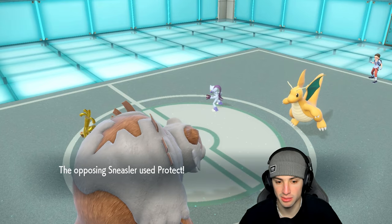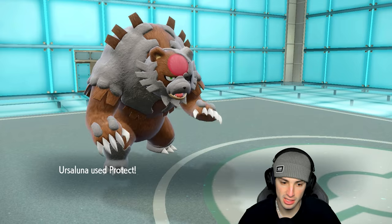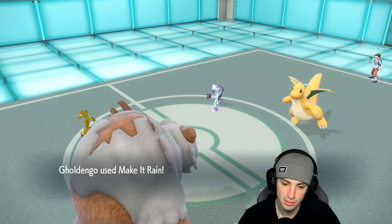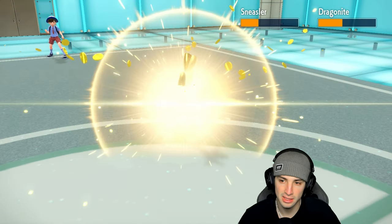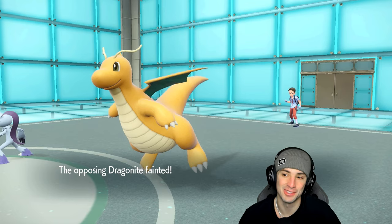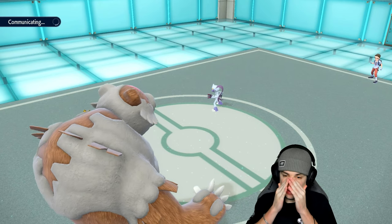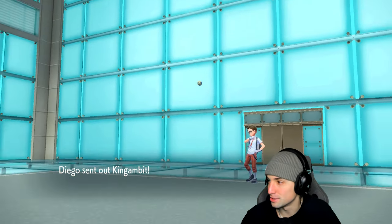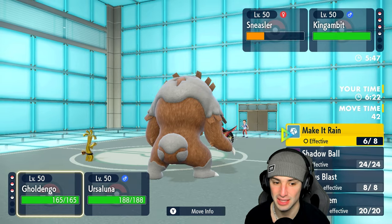There's a chance they swap — Sneasler just throws out a Protect. Sneasler protects, Ursaluna protects. Please attack my Ursaluna or let Gouging Fire outspeed — Make It Rain launches, it outspeeds — beautiful! That should take out Dragonite. See you later, Dragonite — yep, gone! That's a big-time KO, especially with that thing being Coaching-boosted. Now King Gambit comes in — Sucker Punch looks scary.